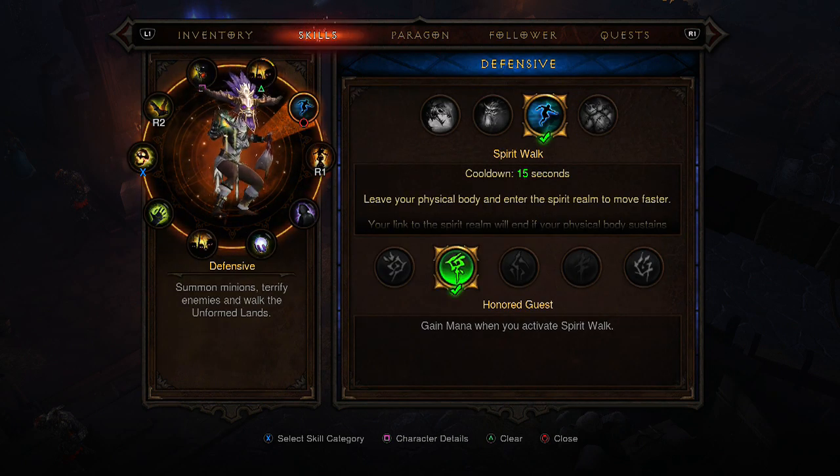On Circle I've got Spirit Walk with Honored Guest. This is basically my escape — if you've got Frozen, Warden, or Jailer affixes on enemies, this is going to save your life, especially when you're on low health. It also restores mana while you're in Spirit Walk, which to be fair you won't really need because you're not going to lose a lot of mana — but it's good to have it anyway, just in case you do run out.